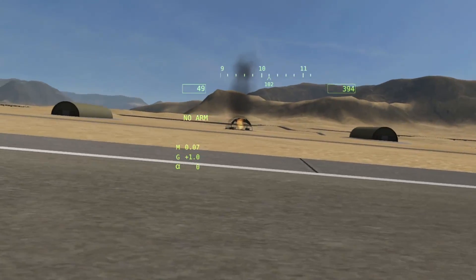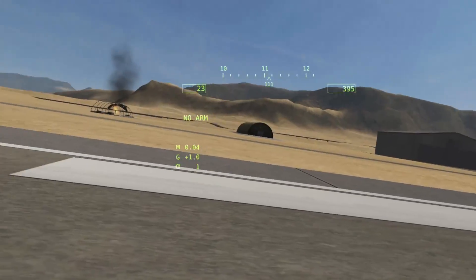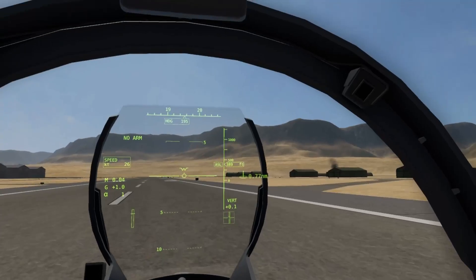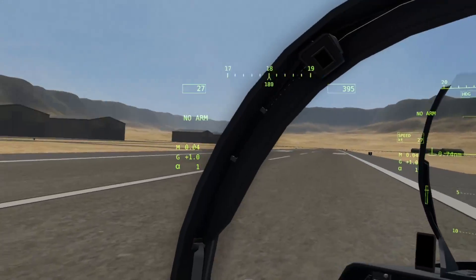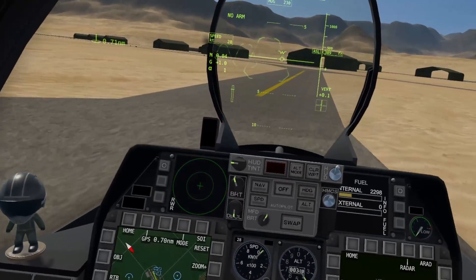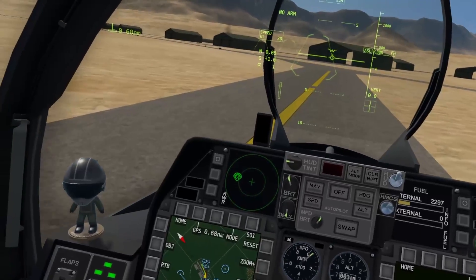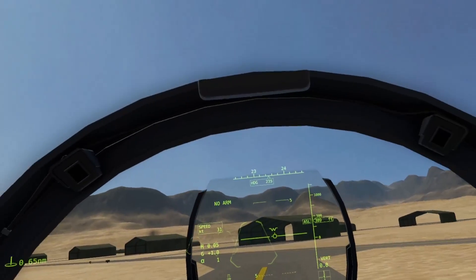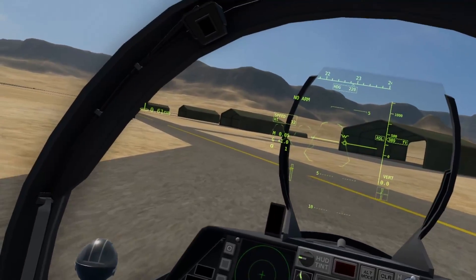We're down. That tent over there is burning — that's one of our supply depots. There are more supply depots further back — looks like we lost two total. I've turned off the radar so we don't fry the brains of the ground crew. Not the end of the world losing two.